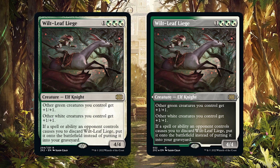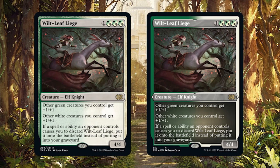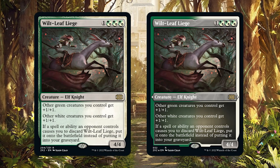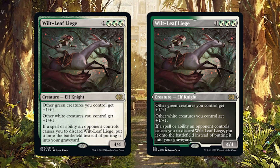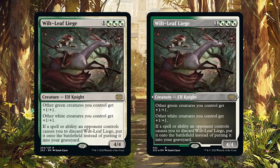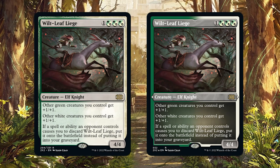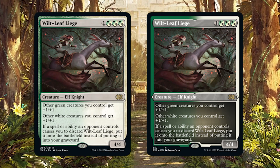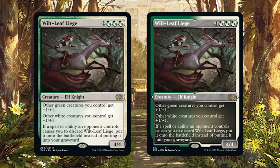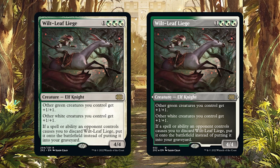First up, we have Wiltleaf Liege. Wiltleaf Liege is one Selesnya, Selesnya, Selesnya — remember, Selesnya can be paid with either green or white and does contribute to the card's color identity. Wiltleaf Liege is a four-mana 4/4 elf knight. Other green creatures you control get +1/+1. Other white creatures you control get +1/+1. If a spell or ability an opponent controls causes you to discard Wiltleaf Liege, put it onto the battlefield instead of putting it into your graveyard.